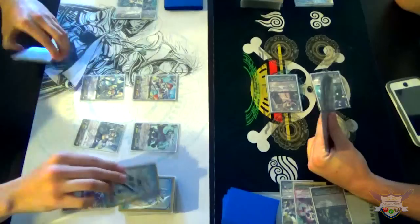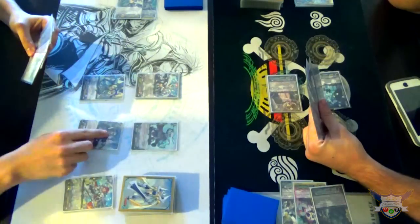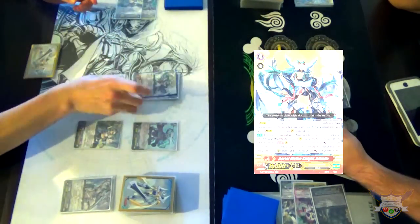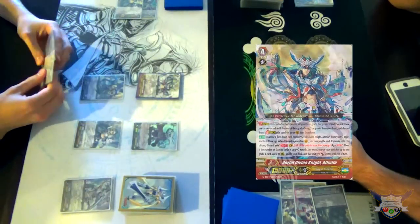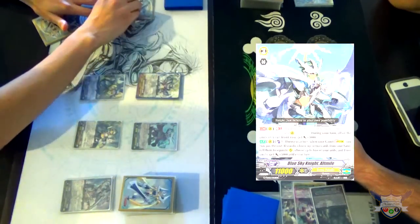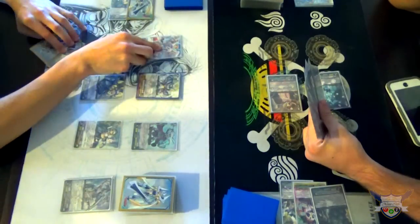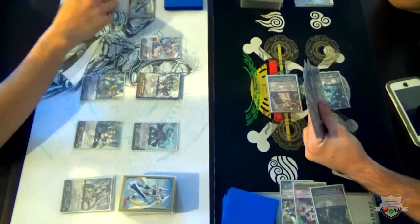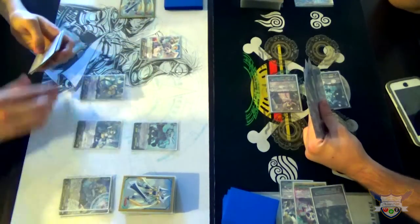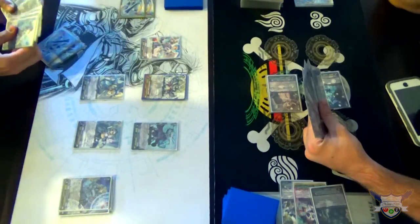Go ahead. Stand and draw. Ride Blue Sky Knight Altmile. I will activate the Stride skill and call. Giving these two plus 5k. Activating Hopesome Angel skill. Countless one. Soul Blast one. Search my deck for a Brave unit and call it.